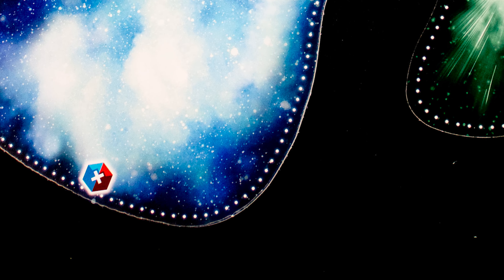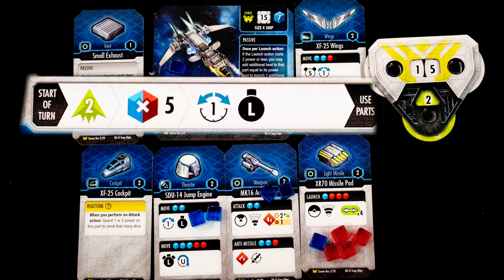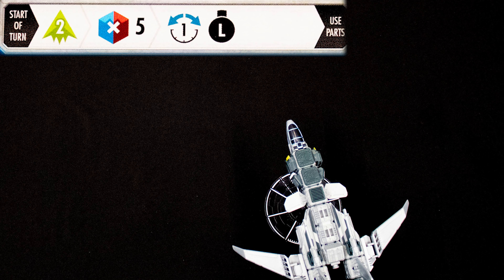On a ship's first turn it is placed into the play area. Each bit of terrain has different rules for when a ship enters it — for example, ice clouds that you vent heat. Each ship activates one at a time, starting with its chassis-specific powers first. We reset our green evasion score to its base level, then we remove five cubes from our cards, placing the blue ones back on our ship.